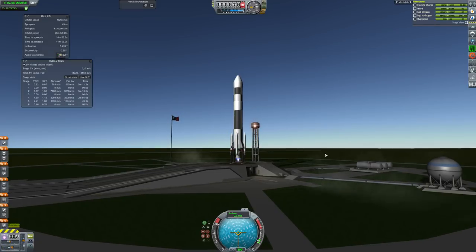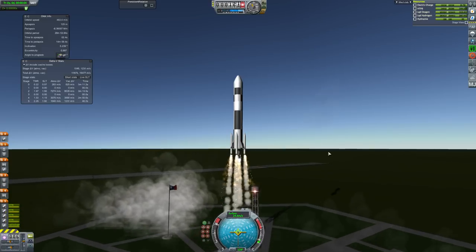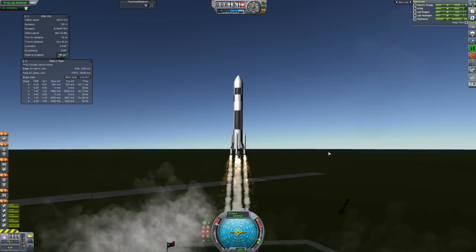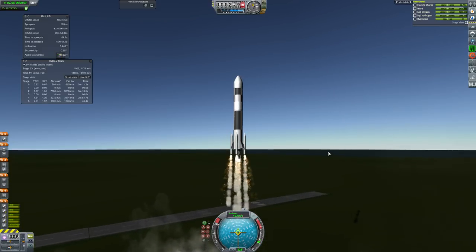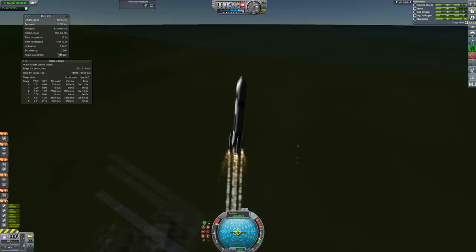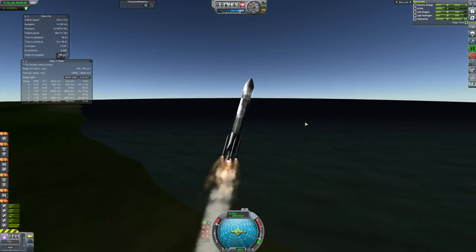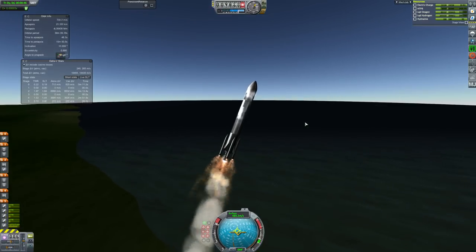Here we are on the launch pad in Brazil, because it's far more equatorial than Florida. It seemed like a good place to launch to get to the moon, as it means we can more easily line up with the moon on our launch. We're taking a 45-degree angle on our launch to try to get our inclination as close to the moon as possible so we don't have to do that in orbit and waste fuel.